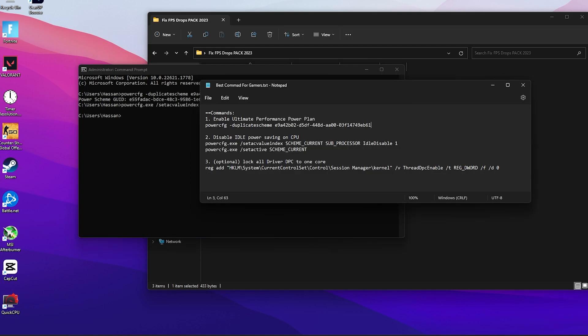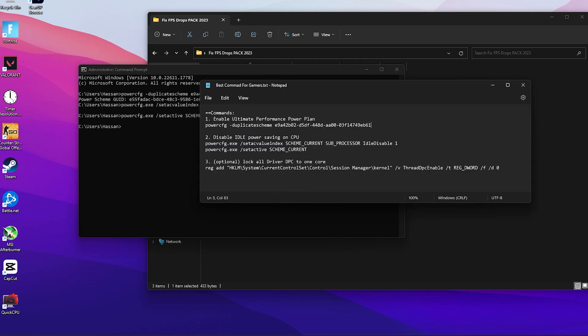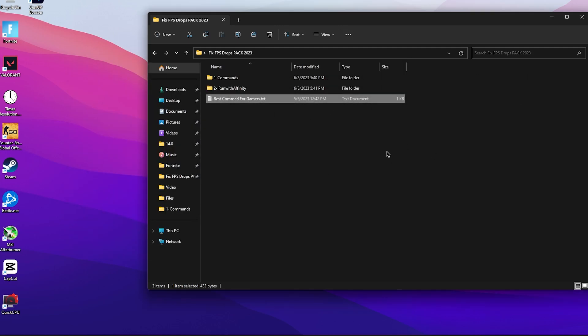Open CMD again and run the command for disabling CPU idle — copy it, paste it, and press Enter. Do the same for the next command. The next optional command locks your driver DPC to one core — copy it, paste it, and press Enter. This adds a registry entry. If you want to disable or delete it later, you can navigate to that registry location in Registry Editor and remove it from there.